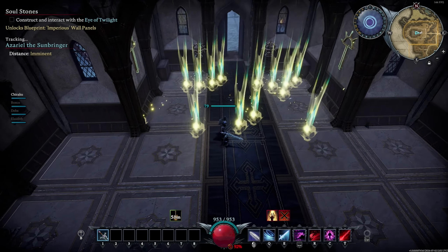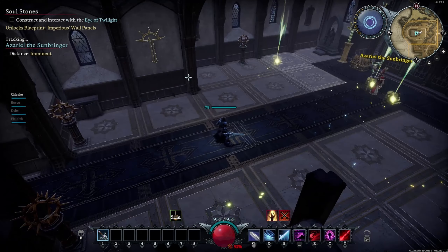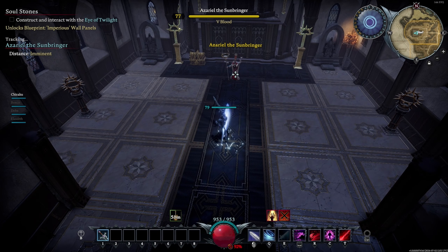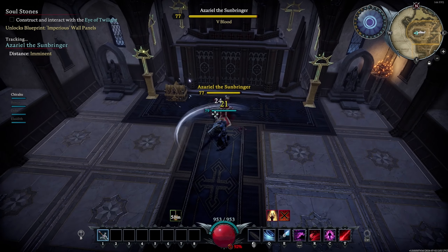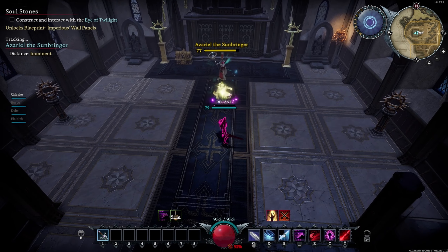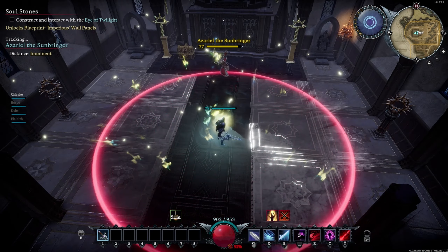Upon entering the Cathedral there will be two Holy Pillars on either side that will activate, firing two waves of Holy Projectiles. When hit, each projectile will deal a decent amount of damage. However, as long as you stay away from these pillars during the fight you should not expect any hindrance from them.